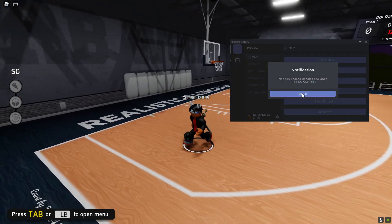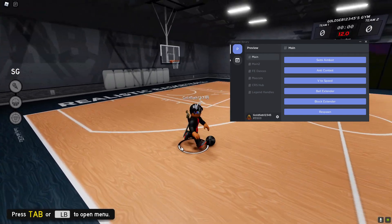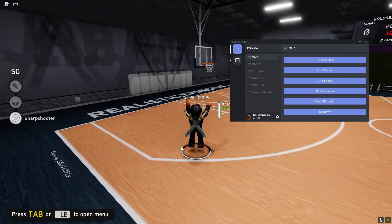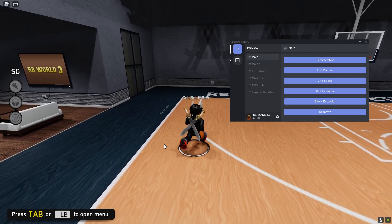Next, we have anti-contest. This is the only free version on RB World. You just hold down E and it just auto-contests for you — no contest inside your face. I shot over like 10 defenders with this.